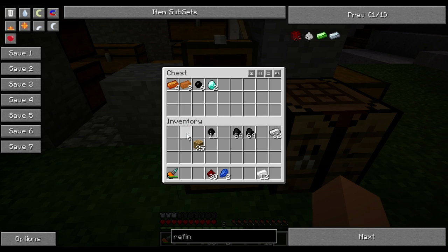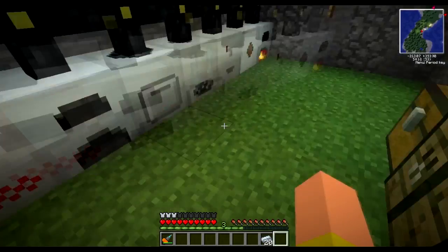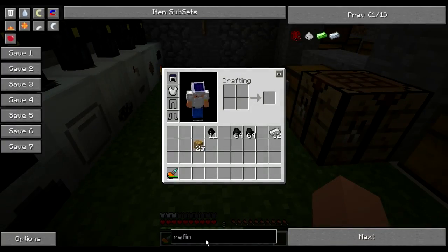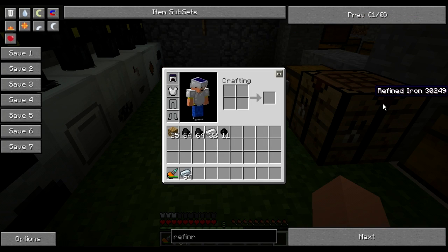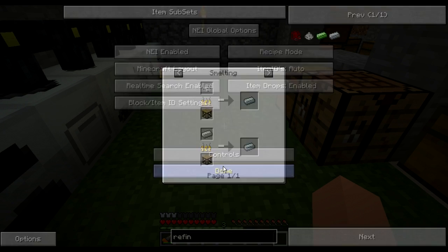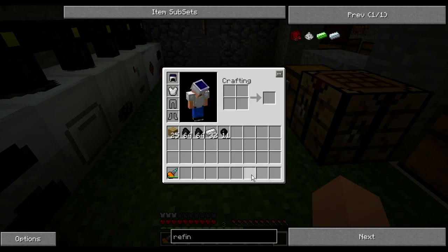We need two diamonds - done. We need glowstone dust, lapis lazuli, 23 redstone, seven refined iron, and six tin. I'm refining some iron in the electronic furnace. Using this helper tool, if you type in 'refine' and press R, you can see the recipe. You get iron ingots and just smelt them, and you get refined iron.